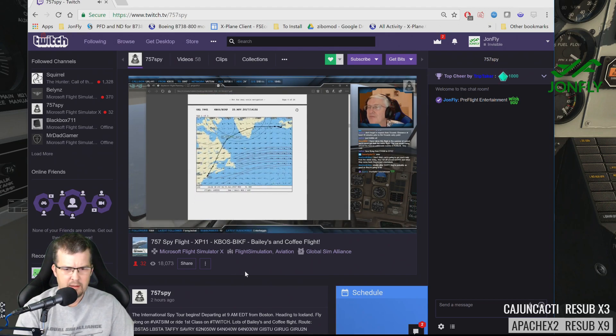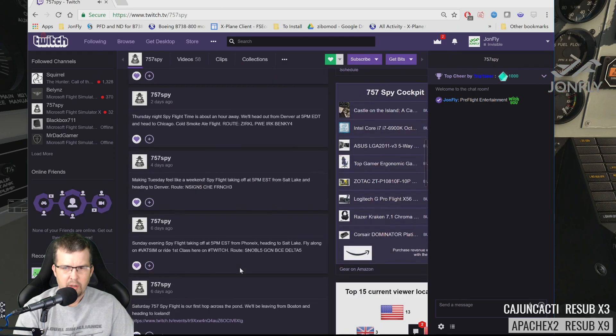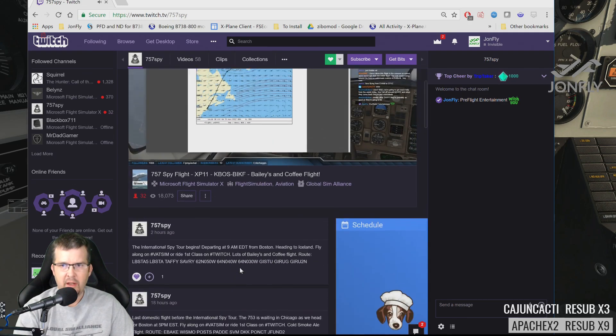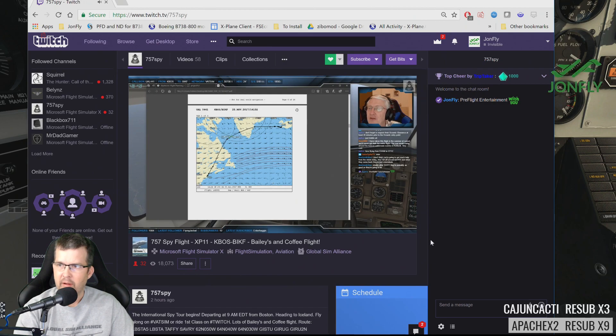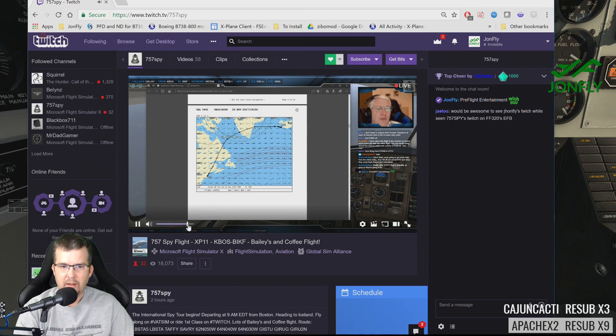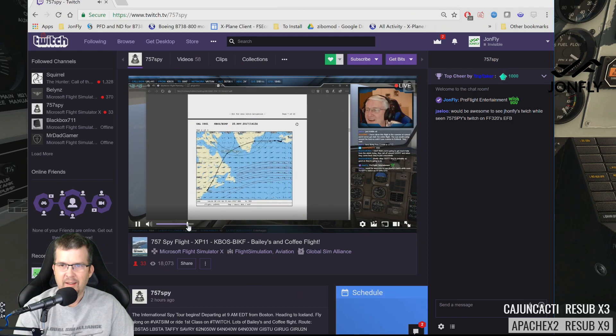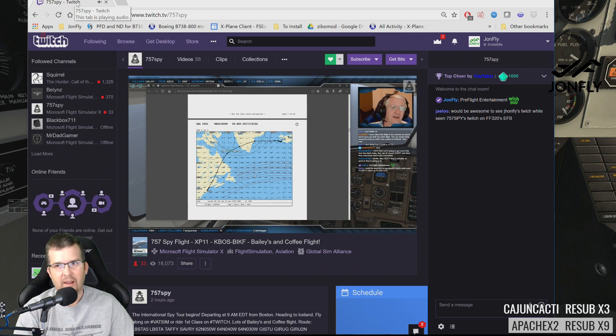I think 757 Spy is flying to Iceland. I think his name is Dave. Let's see if he's not — pre-flight entertainment. You were right, cloud cities — probably not much help from the winds, but it doesn't look like it's going to be quite as strong as down here in this area.